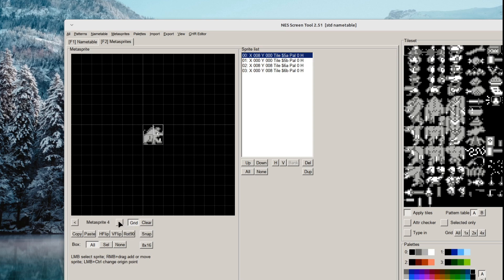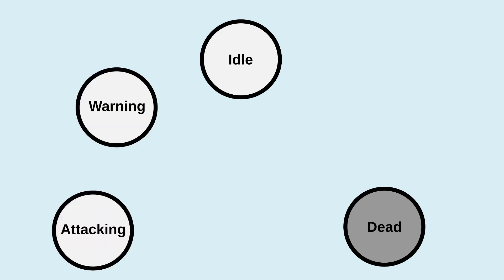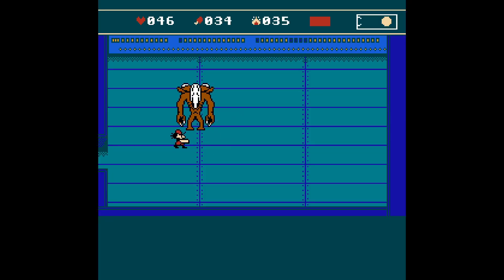Since the warning frame is now universal for all NPCs, I had to create a separate state in the NPC code. Each NPC could now be in one of five states: dead, idle, attacking, warning, or damaged. But there was a flaw in my logic — if an NPC got damaged while in the warning state, it would never be able to enter the attack state, because damaged would bring it back to idle and it would have to cycle through warning again. This meant if you constantly spammed the boss with attacks, it could never fight back.